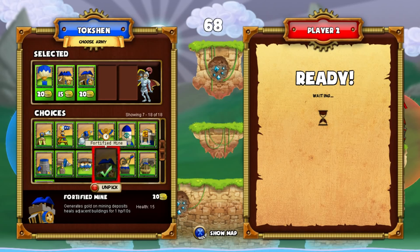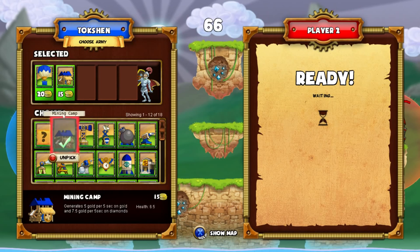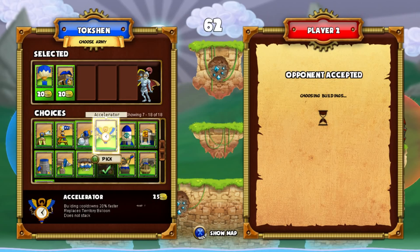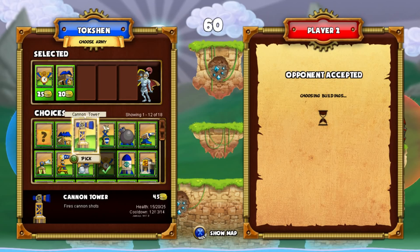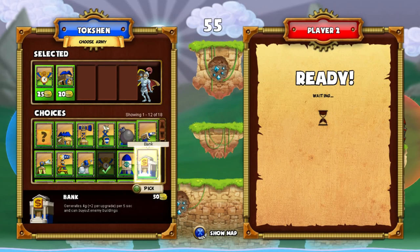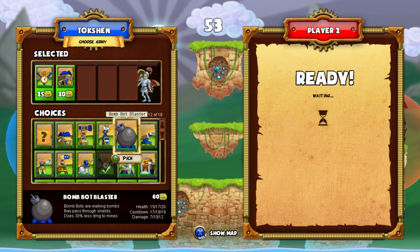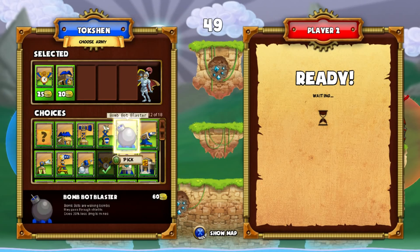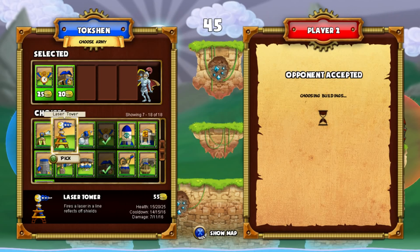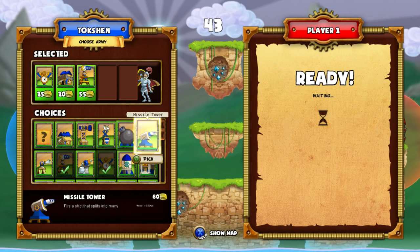Oh, we won't grab that. I didn't even realize you could grab both. Interesting. I just kind of always assumed you could only have one mine. That's possible for the smuggler maybe — I could do a normal mine and then fortify. Let's go with a laser tower; I think that's good on this map.